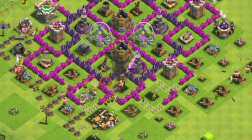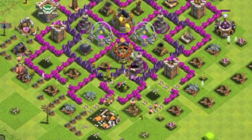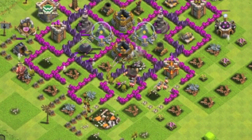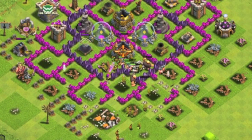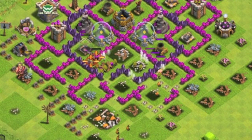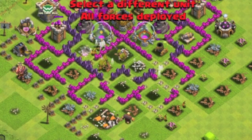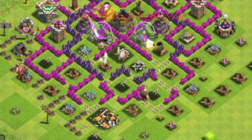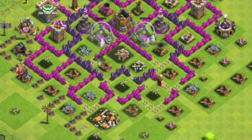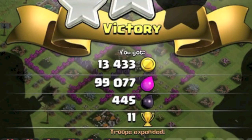One wall breaker went to the archer tower, and at this point I had already dispensed about eight wall breakers without reaching the center of the base. Two more went to the center, bringing the total to ten, and I still had not destroyed the center quadrant. Two more wall breakers were attracted to the right side T-junction area, bringing the total to twelve. At this point I realized all my troops were mostly destroyed and nothing was left — showing how strategic this base design is, causing me to waste about twelve wall breakers.